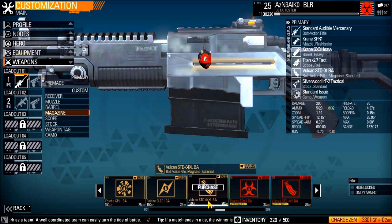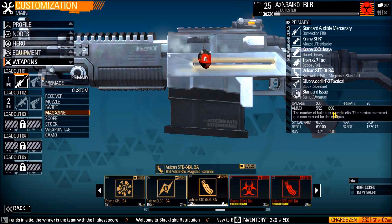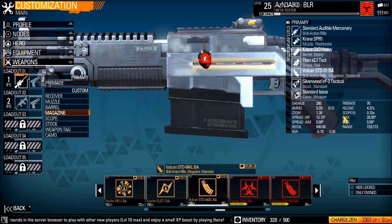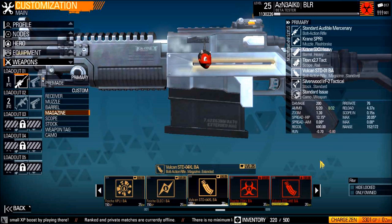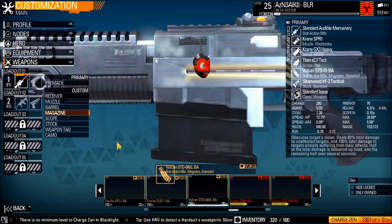It looks like we have the Vulcan SED S4 XLBA — an extended magazine, so it may come in handy. It also increases your total ammo capacity, almost doubling it from 5 over 20 to 8 over 32, so that's pretty nice. But it does significantly hamper your run speed on top of that, so it's a give and take. I can definitely see why people might use this, because as a sniper you don't have any real reason to run around the map all the time, so that run speed penalty really won't matter too much.